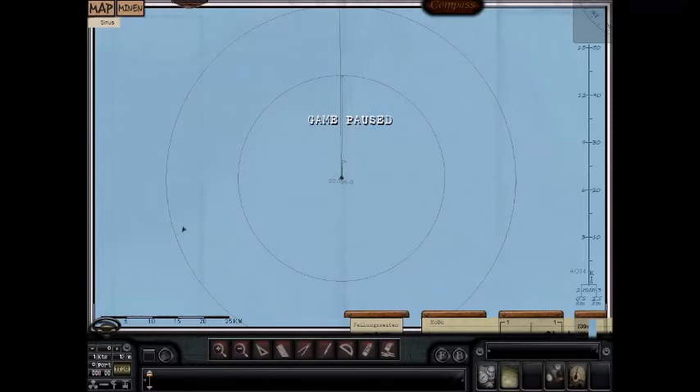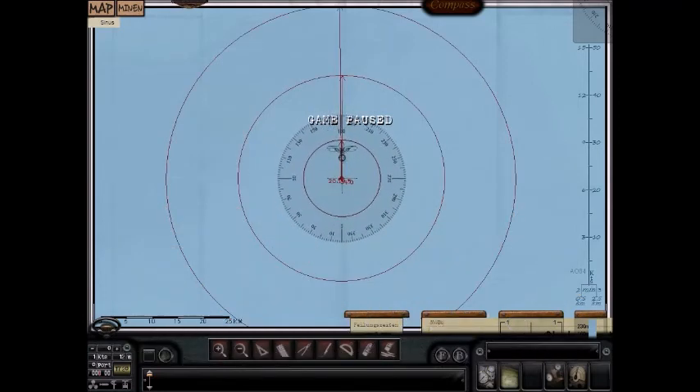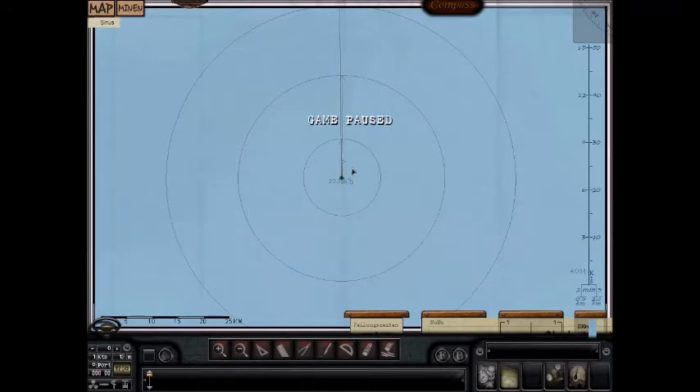The next trigger is 7.5 kilometers. This one requires you to pay attention. At 7.5 kilometers, your sonar operator can pick up what kind of ship it is — whether it's a warship or a merchant. When you go to your hydrophone suite in the sub, it shows up as the words 'merchant' or 'warship' on the hydrophone as you turn it. Before 7.5 kilometers, it doesn't show as anything.